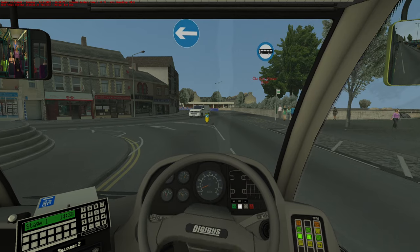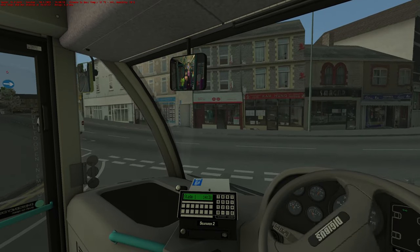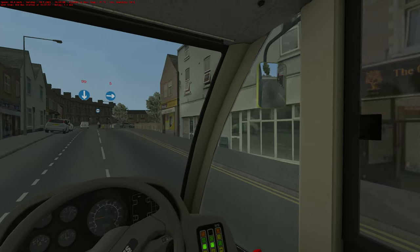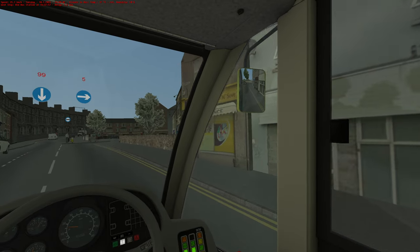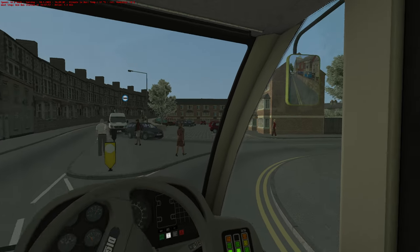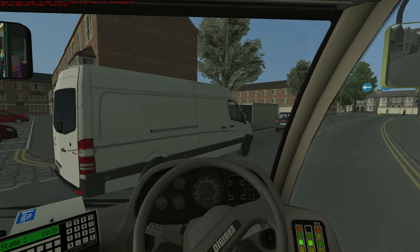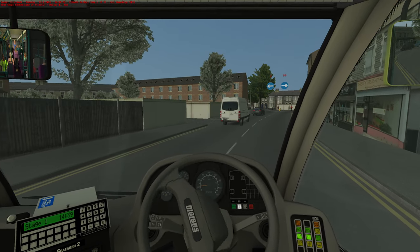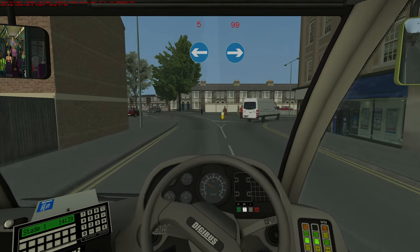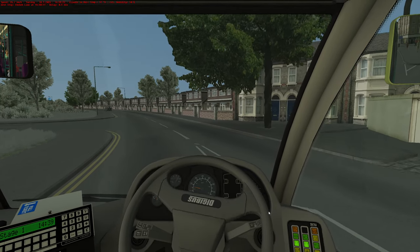Where are we going now? Left - but we can only go left, can't we, because that's a one-way system. There's a lot of building work, look - all those bollards out again. We're going into the right-hand lane and round to the right here. And then round to the left-hand side - a nice lovely little roundabout there. Double-deckers will struggle under here - flipping heck, it's a low tree.